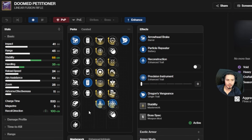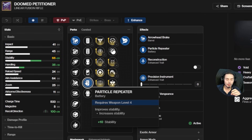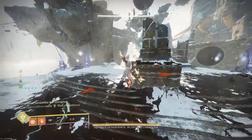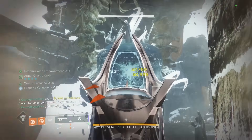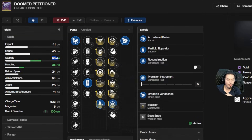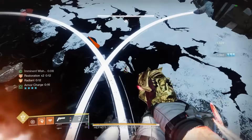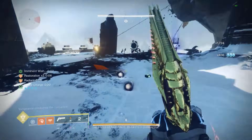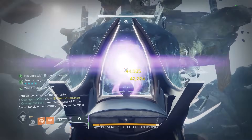Moving on to part two — here's the roll I went for on Doomed Petitioner. I have Arrowhead Break and a stability masterwork with a stability battery to have the best recoil direction and best stability possible, so landing all the crits at max rate of fire will be as easy and consistent as possible. The only perk worth picking in the third column is enhanced reconstruction — it is super free. It's a combination of enhanced overflow and enhanced auto-loading, but better. It's like a mix of the two, and more free.